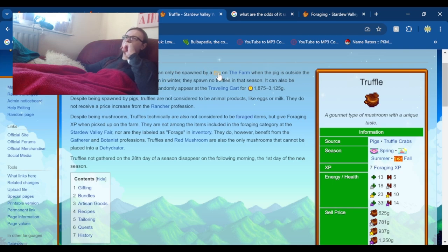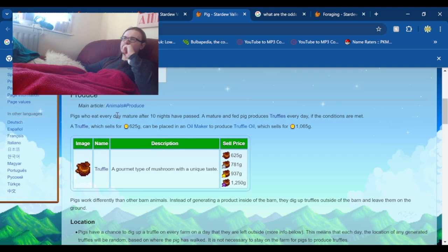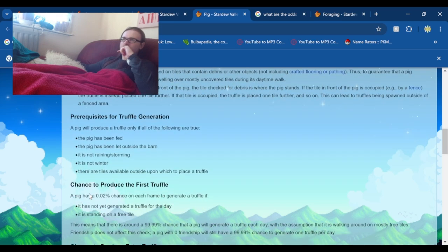Truffles are spawned by a pig on the farm. Pigs eat every day and mature after ten nights have passed. A mature pig produces truffles every day if the conditions are met. Specifically, the pig has been fed, and it has a 0.02% chance for each range check to generate a truffle if it hasn't yet generated one for the day and is standing on a free tile. A pig can only spawn one truffle a day.